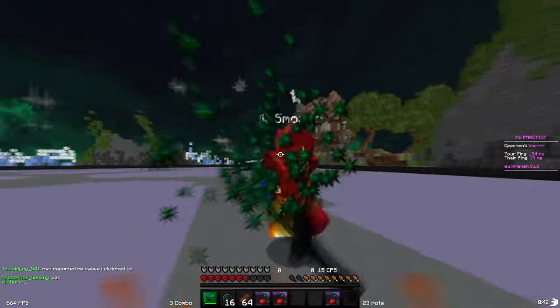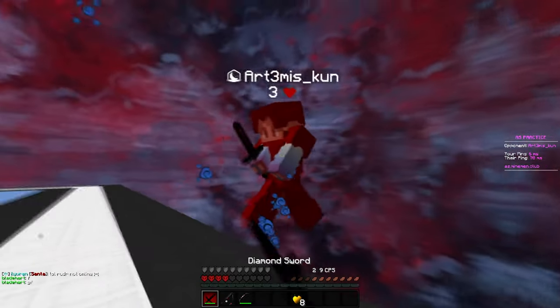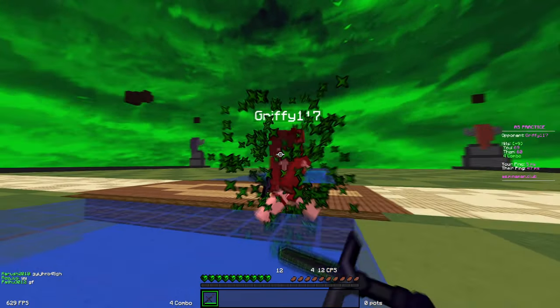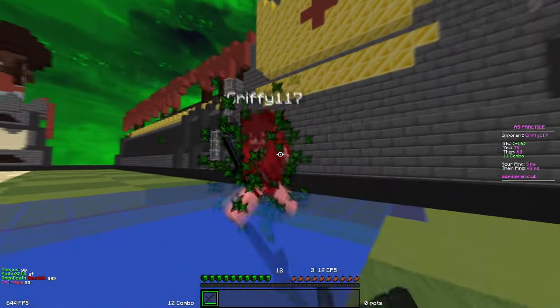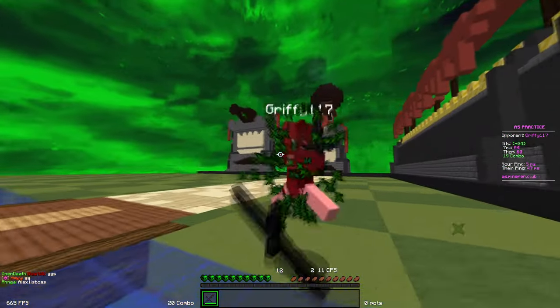This is one simple tip that'll help you get combos on high ping easier. Your ping is the delay between you and the server — it's how long the server takes to register anything you do. No matter what ping you have, every action you do is delayed by that amount. This is why players with low ping have a much bigger advantage; they can react faster and everything they do is picked up by the server quicker.